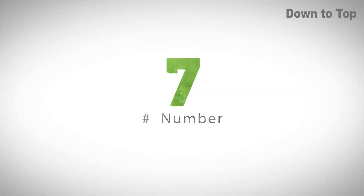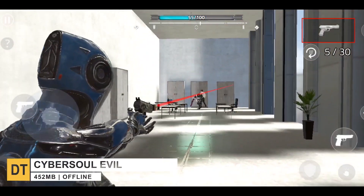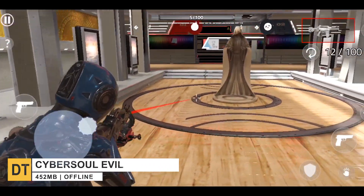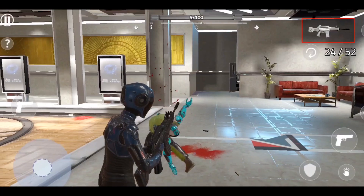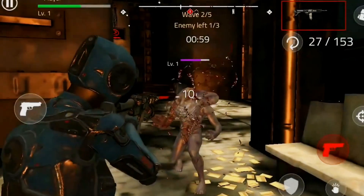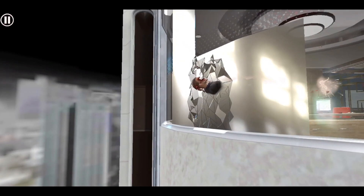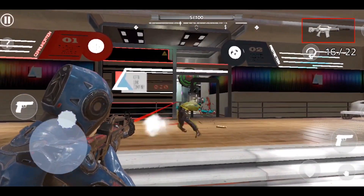Moving right along to number 7 with Cyber Soul Evil Rise. This is a sci-fi third-person shooting game where your main objective is to save the world from dangerous robot enemies and defeat them to complete missions. The game is filled with many kinds of dangerous evil sci-fi cyborg zombies and creatures with different behaviors and abilities. Because of Unreal Engine, the graphics are decent, but the controls are bad — hopefully they'll be fully optimized with time.